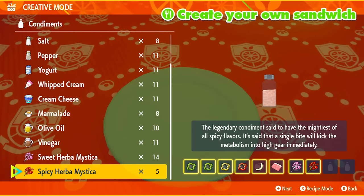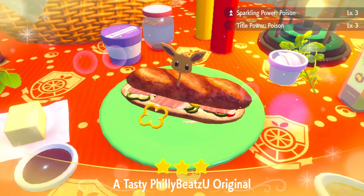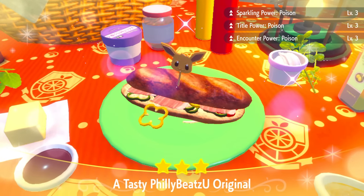For this poison sandwich, you're going to be lucky because I'm not using salty herbas. I'm using two green peppers, one yellow pepper, one red pepper, one onion, one prosciutto, a spicy and a sweet herb — it could be any herbas of your choice. We got sparkling power poison, tidal power poison, and encounter power poison. So we're ready to go and start hunting.